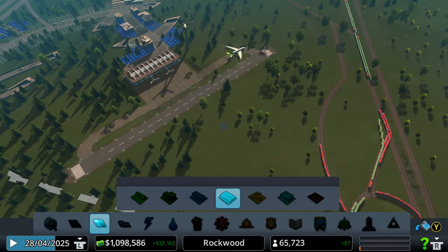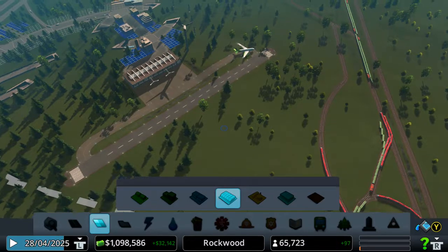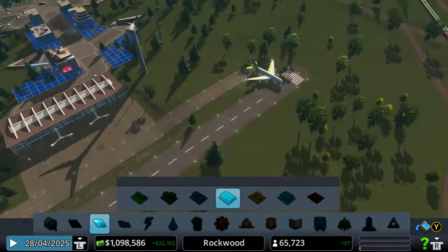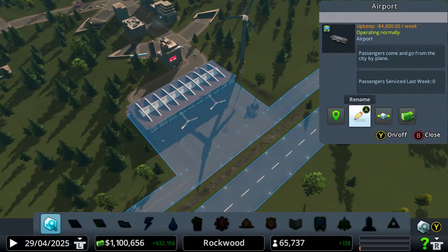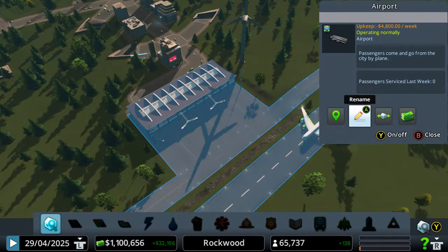BillyWizGamer back online. As you can see, the airport worked nicely — I've got people coming in, people coming out. And that's good, but I'm going to show you how to rename airports and what not.